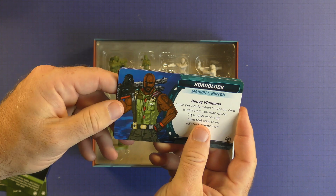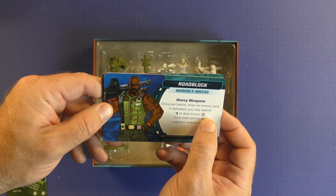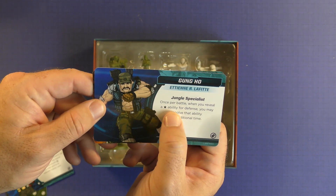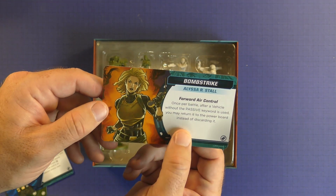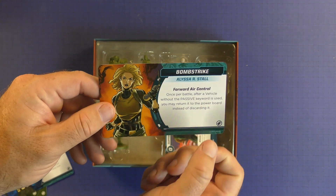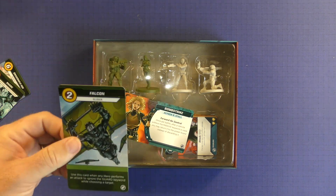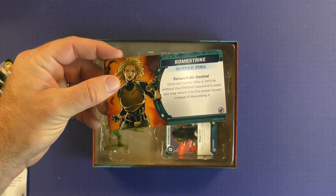We're going to have Roadblock Heavy Weapons - once per battle, when an enemy card is defeated you may spend a lightning to deal excess damage from that card to an adjacent enemy card. Gung Ho - once per battle when you reveal a star ability for defense you may resolve that ability additional times, so you get it twice. And then Bomb Strike - once per battle after a vehicle without the passive keyword is used, you may turn it into the power board instead of discarding it. So that's really good because if you get something like the Falcon to ignore a guard, you want to do it more than once. You can put it right back in the stack instead of drawing a new one and plan out your attack. She's pretty good with the vehicles and a very good addition.